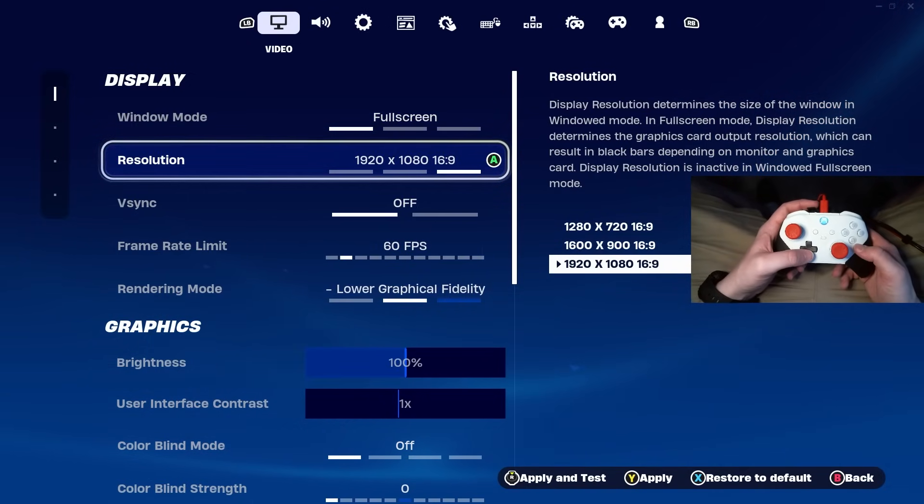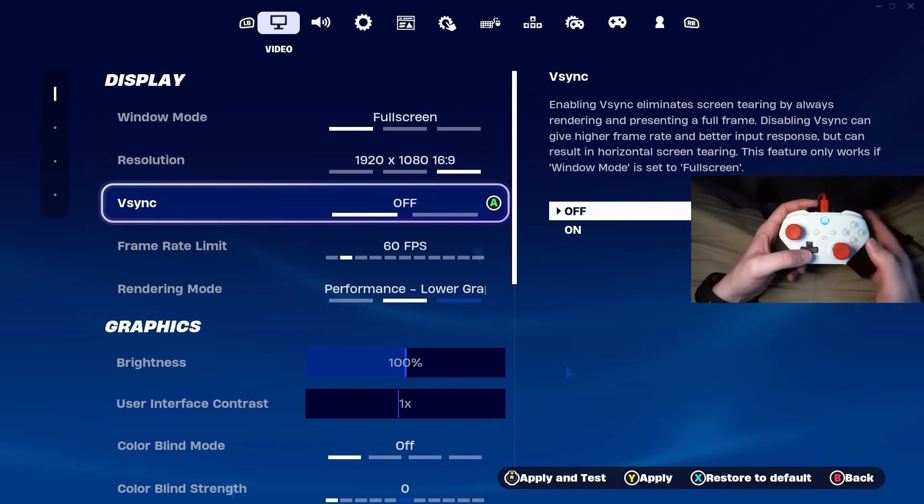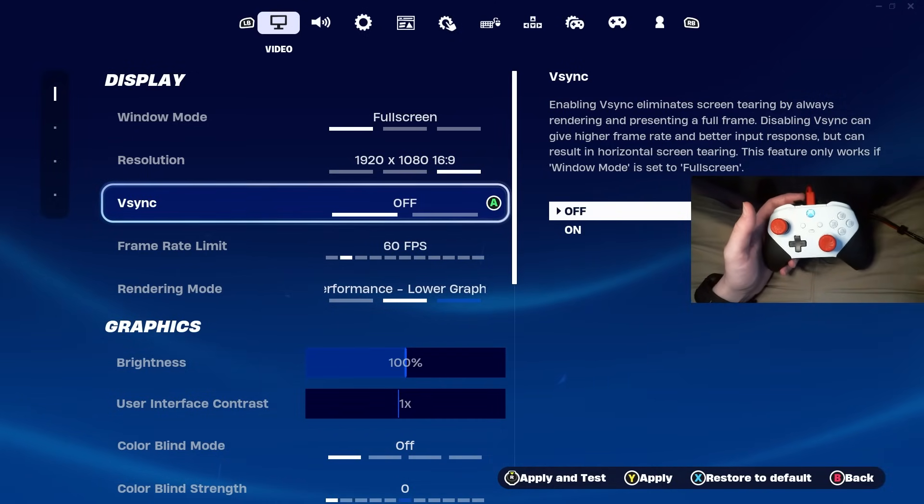For your resolution type, make sure you're on 1920x1080, and then vSync — keep this off. This gives you terrible input delay.